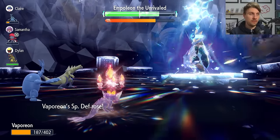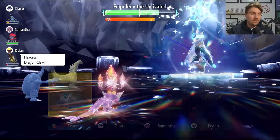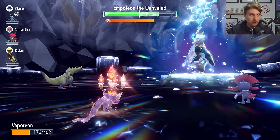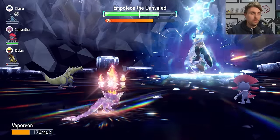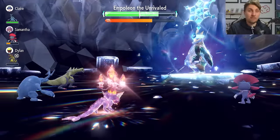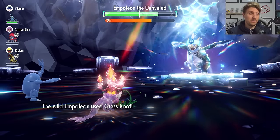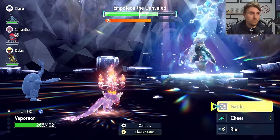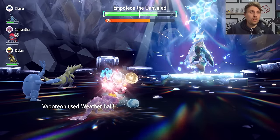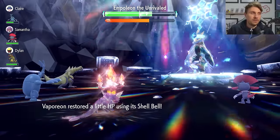After three Calm Minds, use Sunny Day again to reactivate the sun, then start firing off Weather Balls. If Empoleon uses Surf, Water Absorb will heal you — a great perk of this build. Don't get too greedy with Calm Minds since Empoleon will nullify your stat boosts around 50% HP and also set up Iron Defense, so be ready to boost again when that happens.